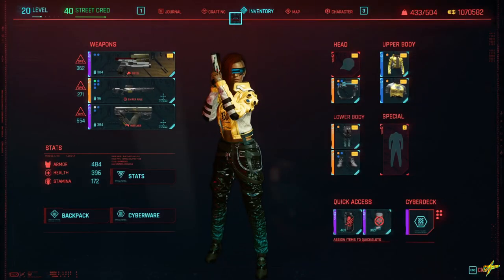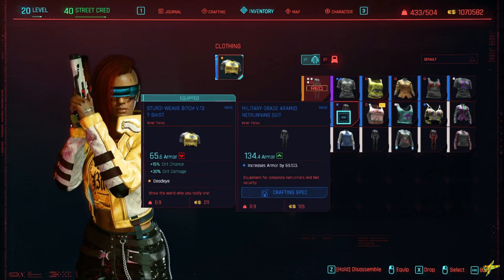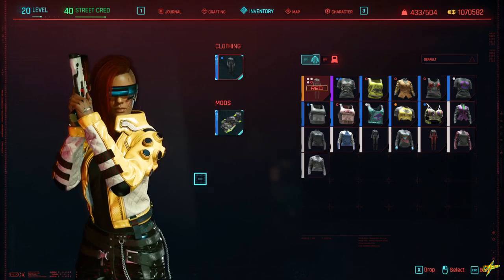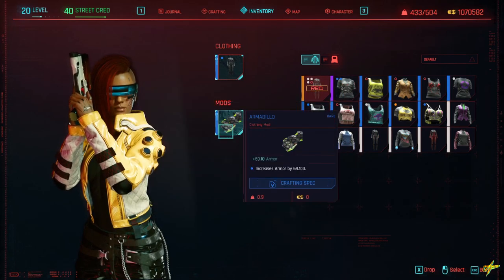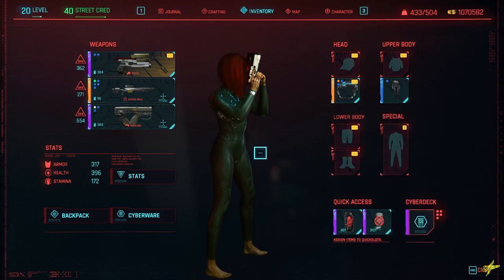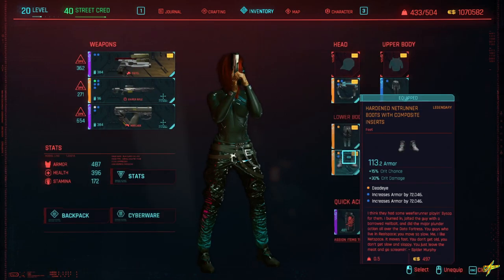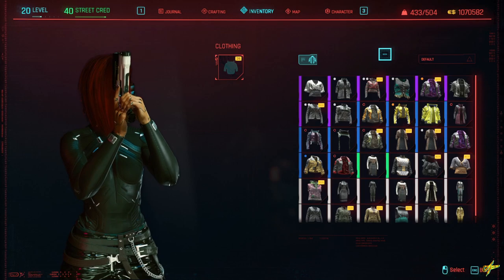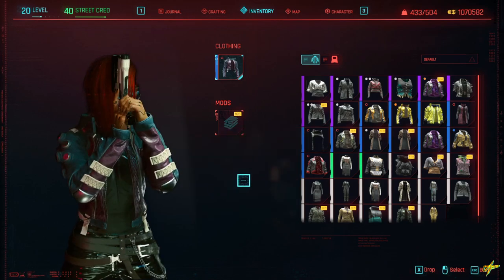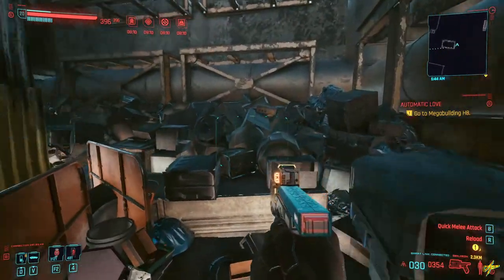This item requires level 30, and my character is level 20 so I can't show you how it looks directly. However, it looks very similar to a rare Netrunner suit I already have — it's actually a complete suit and if you remove the pants and jacket it covers your whole body, but you can put pants and a jacket over it so it acts more like an undershirt. You can get this item early on, but you'll have to wait until level 30 to use it. Since the game has been out a few weeks, most of you are probably level 30 or higher.